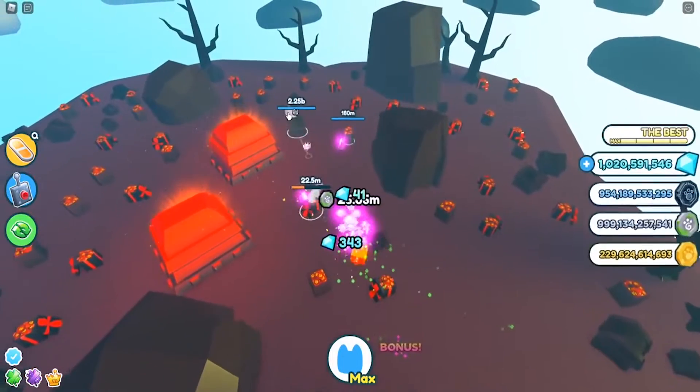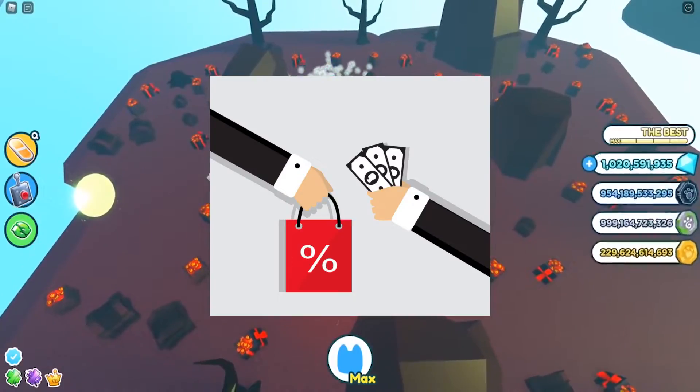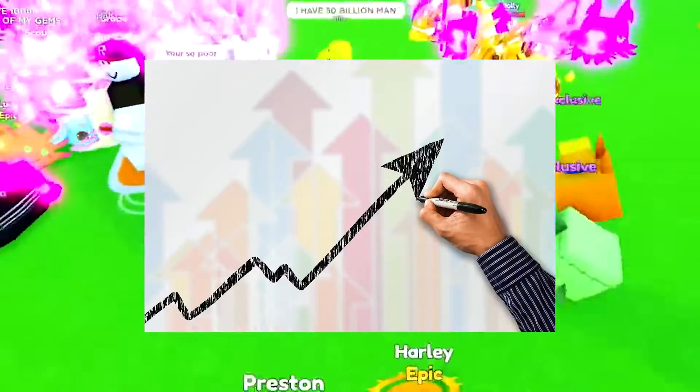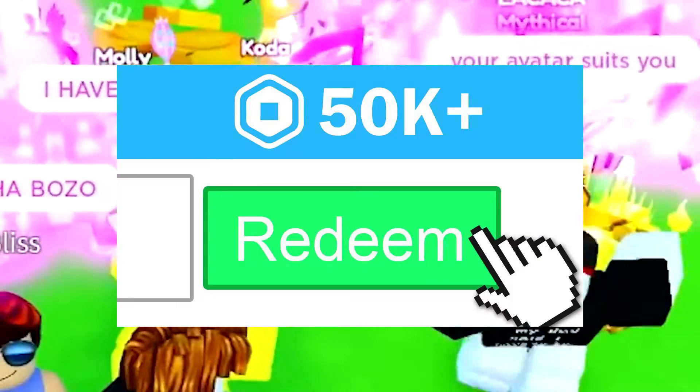Coins can be used to hatch pets from eggs, similar to the game Adopt Me, and you can also purchase new biomes. New worlds will be unlocked as the player progresses, some of which introduce new game mechanics and features. Progressing through the game can take some time, so if you want to speed up the process, you should try and redeem some of these codes.